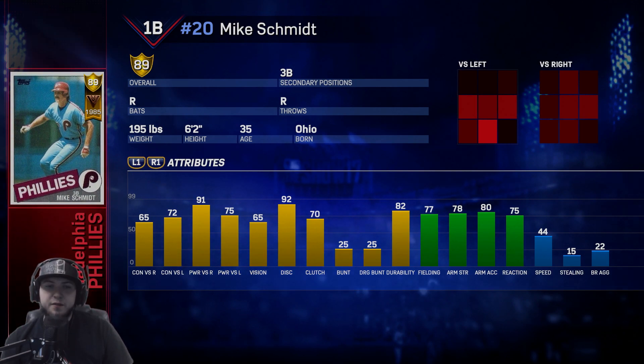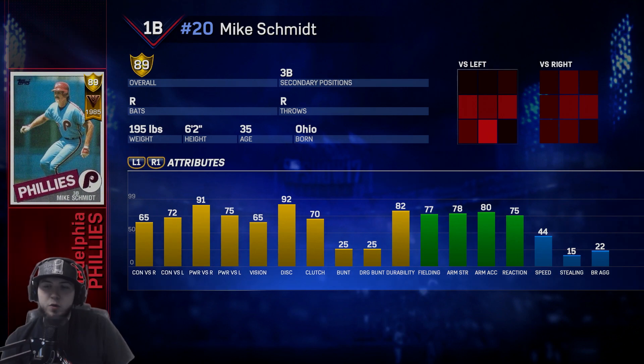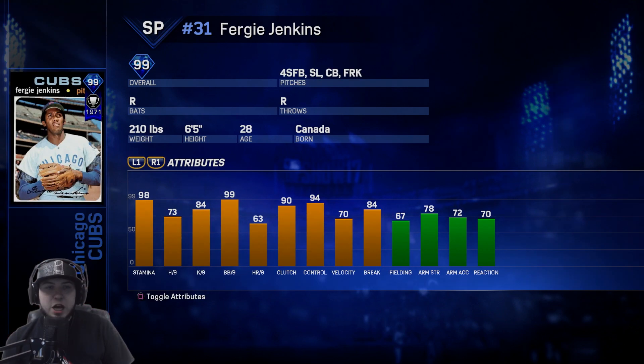Mike Schmidt is the Phillies — the first baseman here, he can also play third base. His vision is at 65. Versus righties he has average contact at 65 but he does have 91 power. Versus lefties he loses some power going down to 75 but makes up for it with more contact at 72. Fielding's at 77, does have 78 arm strength and 44 speed.